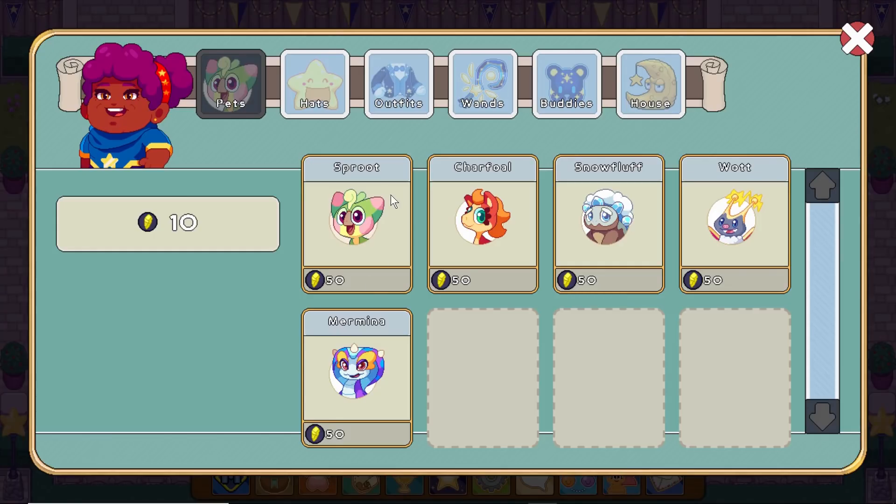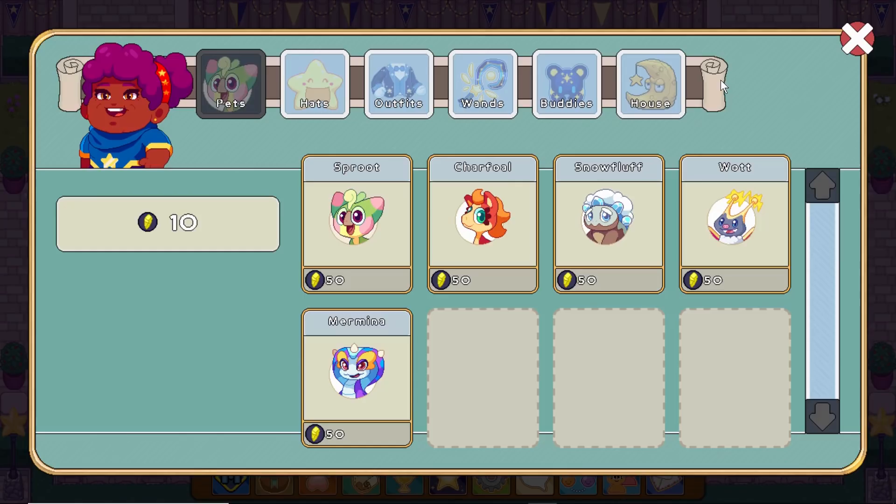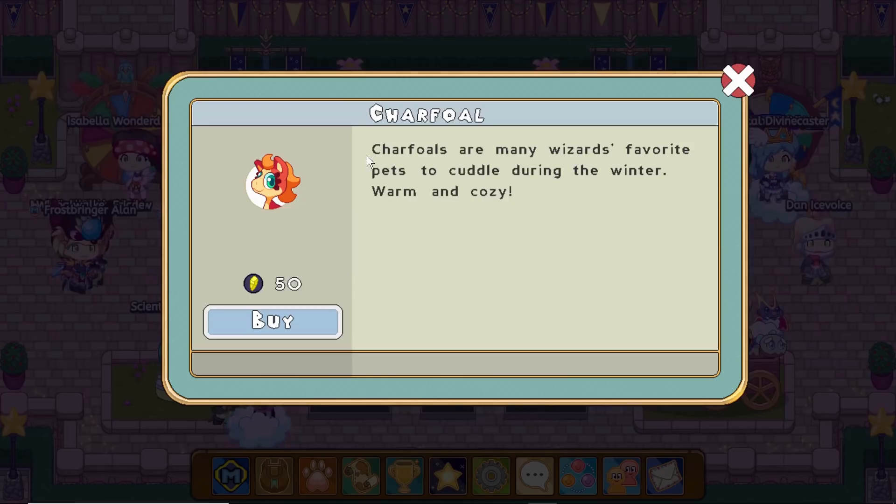You can get star shards from wizard battles and by finding a fallen star. Now the first thing you notice is new animals. There are Sprouts here — they're often found playing in small bushes or the hollows of large trees — which I could get.